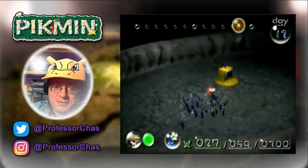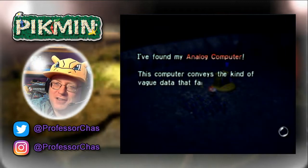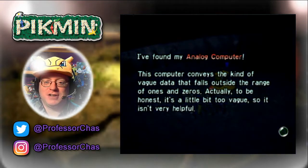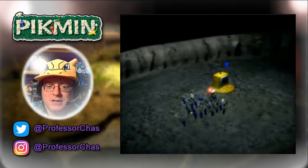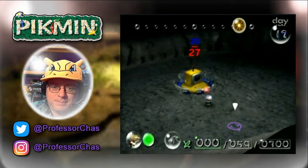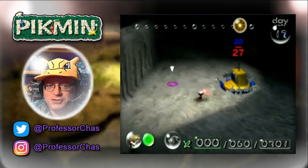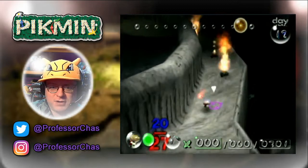I found my analog computer! Analog — that's ancient technology. This computer conveys the kind of vague data that falls outside the range of ones and zeros. Actually, to be honest, it's a little bit too vague, so it isn't very helpful. I think he might be making reference to the fact that some pieces in this game — there are like five ship parts that you actually do not need to get in order to beat the game — and this might be one of them.